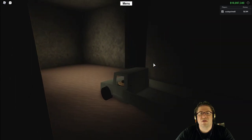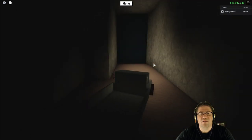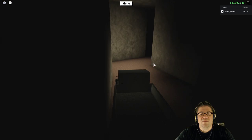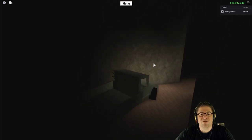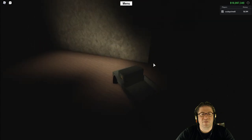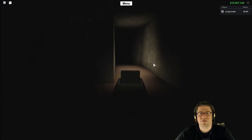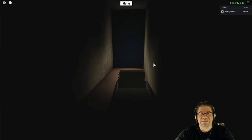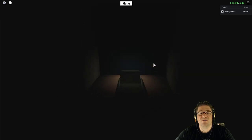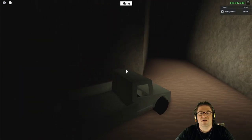Door number four will be right there. Door number five just around the corner. I hope not all the doors are closed. Don't go down that way - that way will get you stuck. All the way down this hallway it should turn to the right. Door number six should be right here. Are all seven going to be closed? Lucky number seven is closed. All the doors are closed - that's no good.